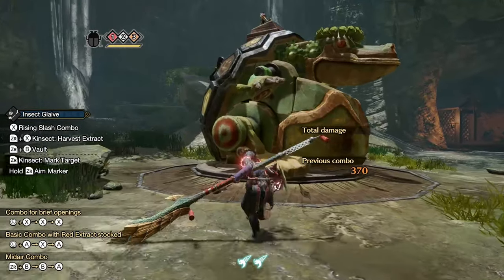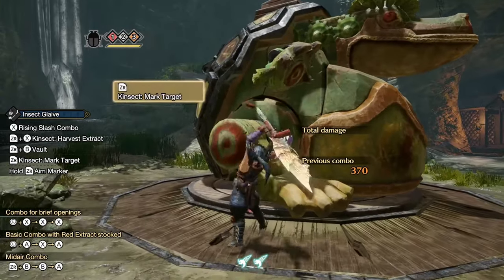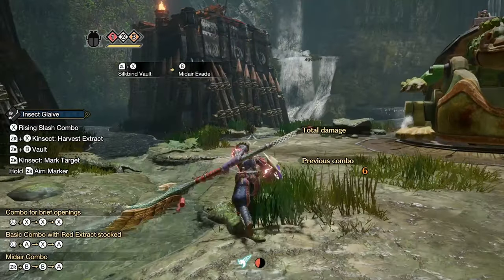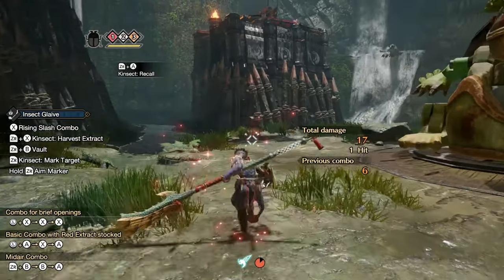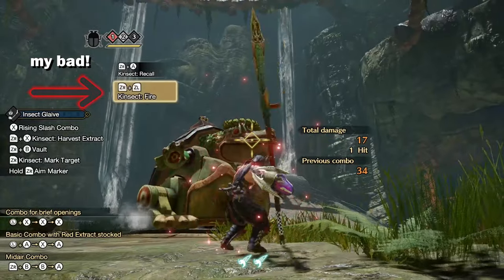If your aim isn't great, you can mark the monster's body with ZR, which will create a powder on that body part. The color of the powder represents the color of the extract you will get from it. While the powder is active, your kinsect will gravitate towards it no matter where you aim. You can also create a powder by aiming with ZL and pressing ZR to shoot the marking.